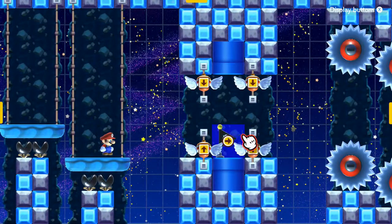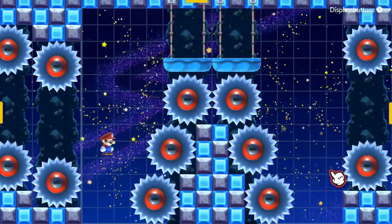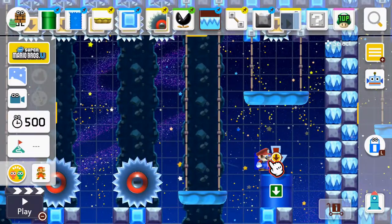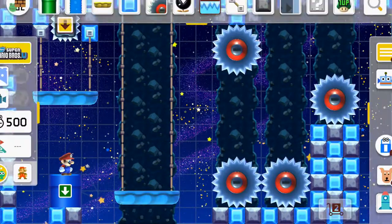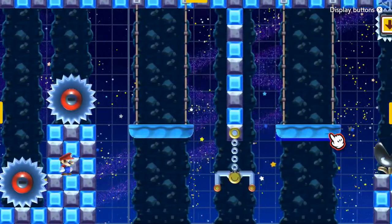There's the checkpoint, and you can see there are the acorn suits again. We get to the grinders here, more platforming, some thwomps, and then you go in the pipe. Hopefully you still have the acorn suit by this point. Then we have some more platforming, very similar to the first section — well, similar style anyway.